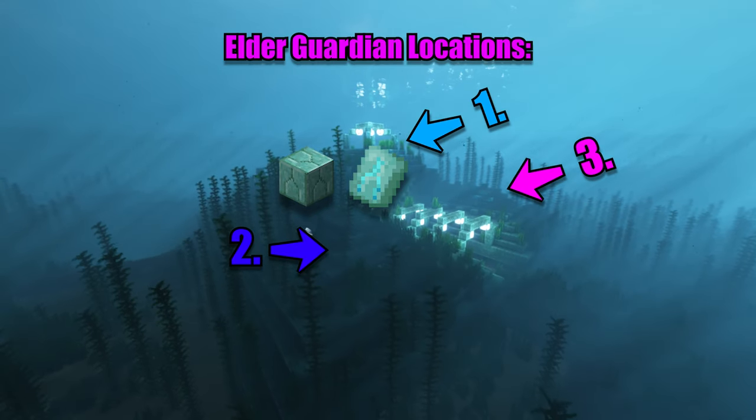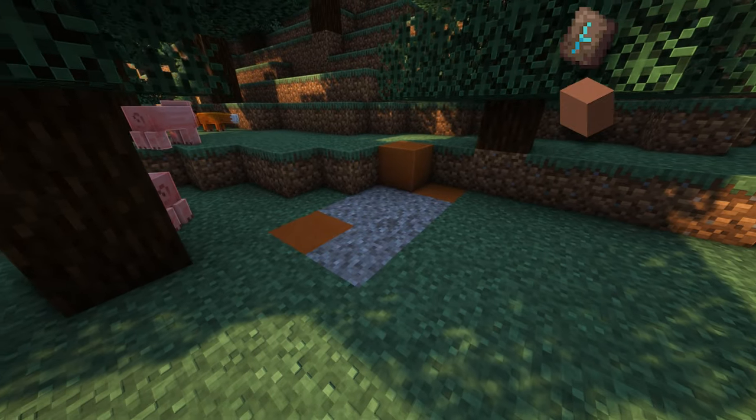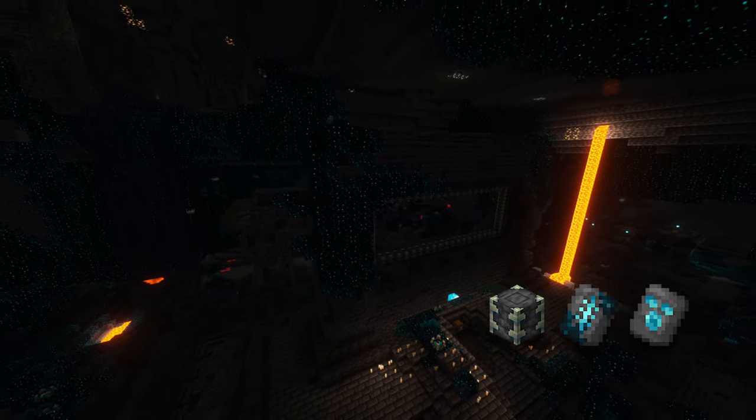Tide from an Elder Guardian within a Monument. Vex — Mansion. Wild — Jungle Temple. Host, Razor, Shaper, and Wayfinder — Trail Ruin. Silence and Ward — Ancient City.